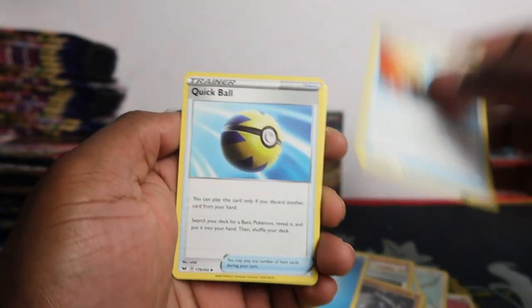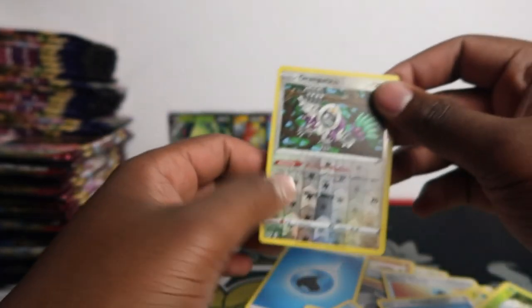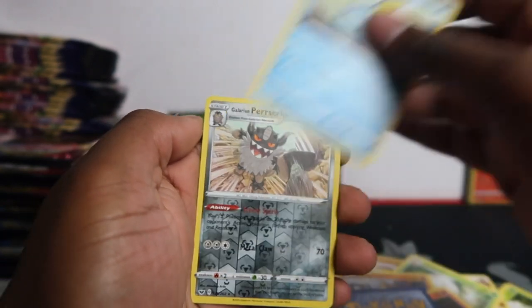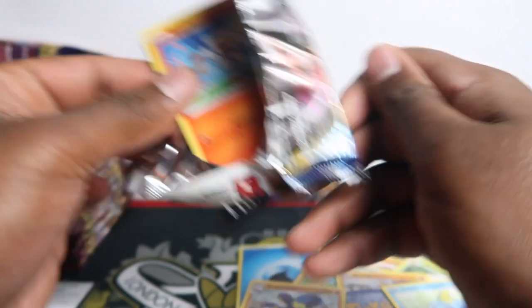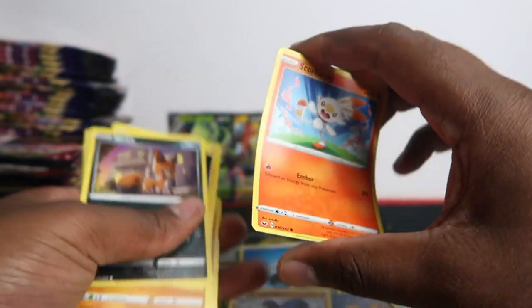Gengar V in Rebel Clash is worth about £20 as well. We got Oranguru reverse — won't count as a hit but I'll put it on the eBay store. If you want to shop on the eBay store it's in the description — go check out over 800 Pokémon cards on there. Soon I'll list the commons as well. Glarian Purse and a hollow rare reverse — put that to the side.